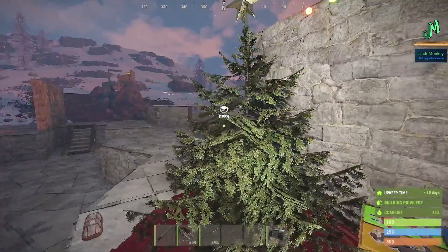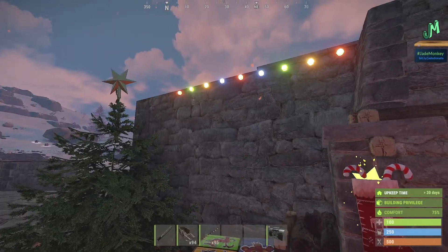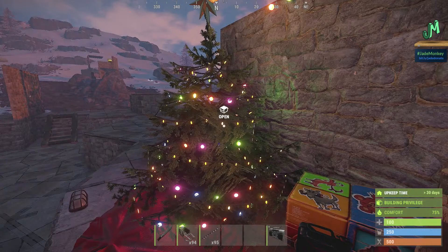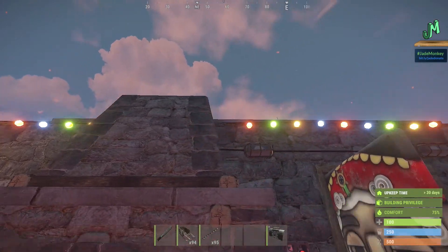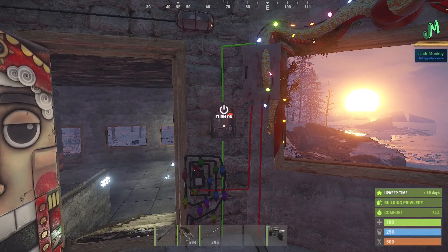If you like to decorate the tree, a lot of people were confused about Christmas lights. There are a couple of different Christmas lights — there are the tree Christmas lights, and that's the particular lights we have over on the console side. There are also Christmas lights that are static and don't require electricity, and then there are the deluxe lights.